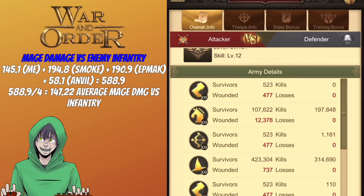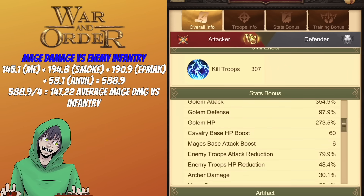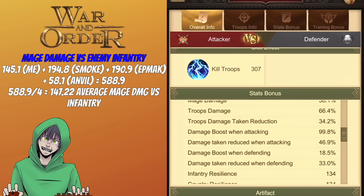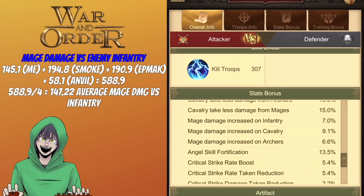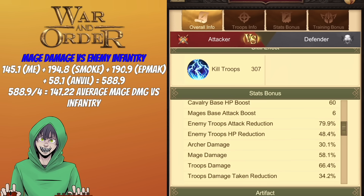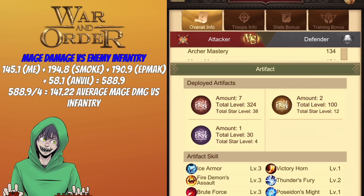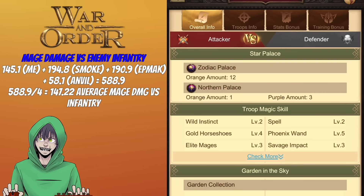For Smoke, I do the same calculation: 99.8 plus 29.9 plus 7% mage versus infantry, plus his mage damage of 58.1, totaling 194.8. EdMac comes out to 190.9. Anvil, using the same mage stats, comes out to 58.1.